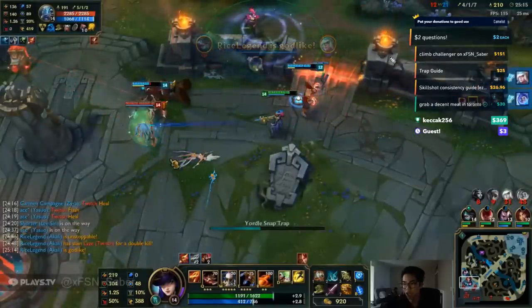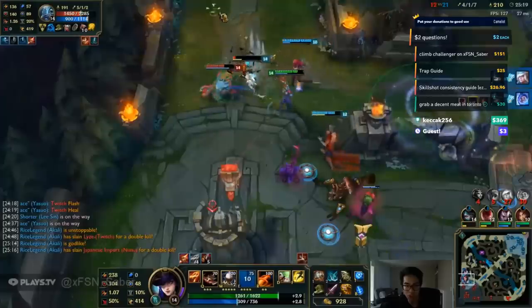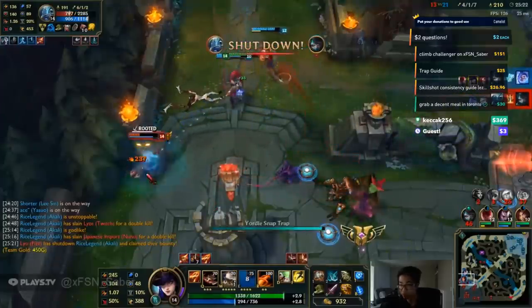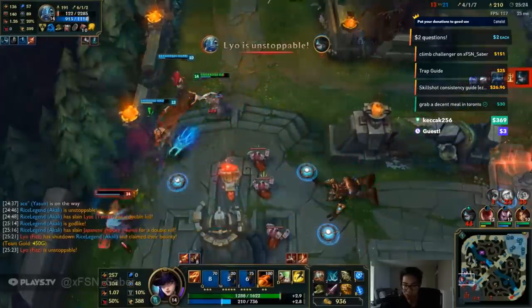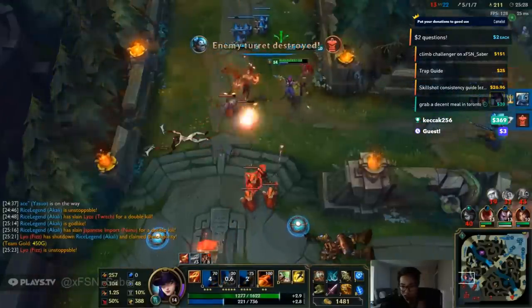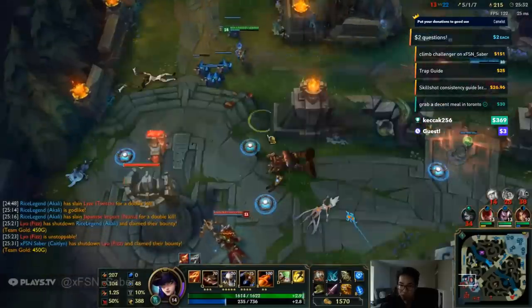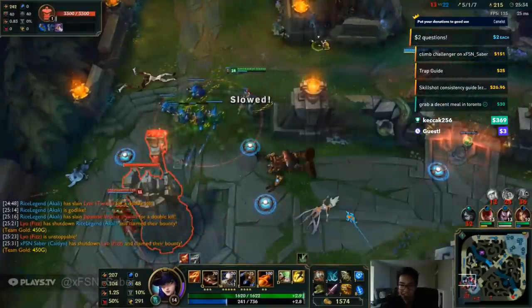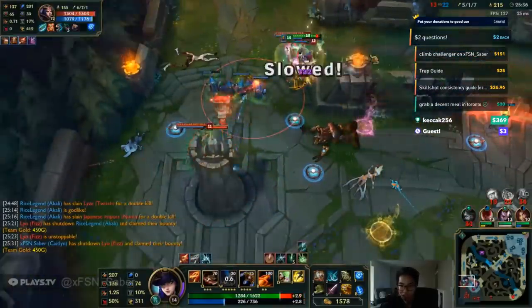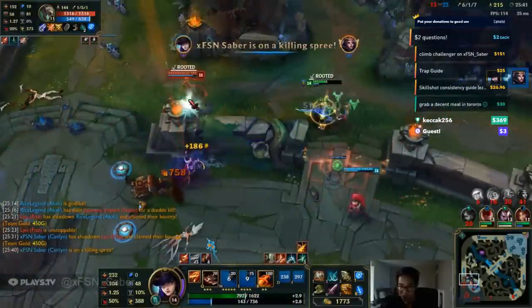Anywhere along the wall — look at this. Anywhere along this line is going to be great. You're going to see a LeBlanc in this clip. She's going to distort back to her pad. LeBlanc's really good for this: if you know where they're going to go back to — like a Zed shadow or LeBlanc clone — it's perfect. Just put the trap down so they can't go back to it without dying. You can also flash-trap — I didn't really mention that, but it's there.